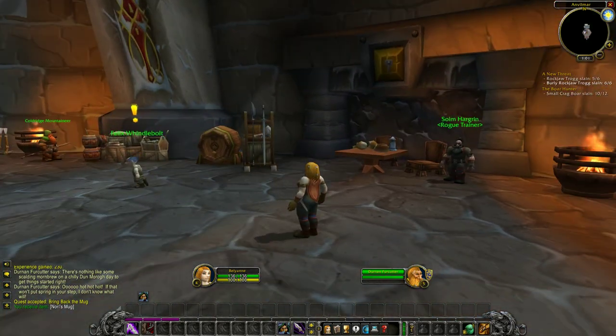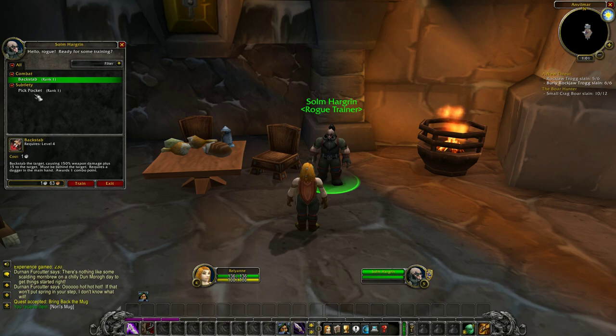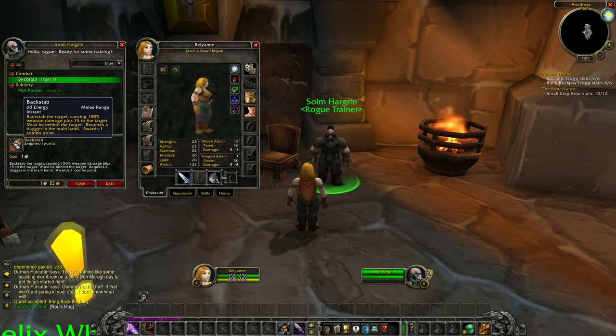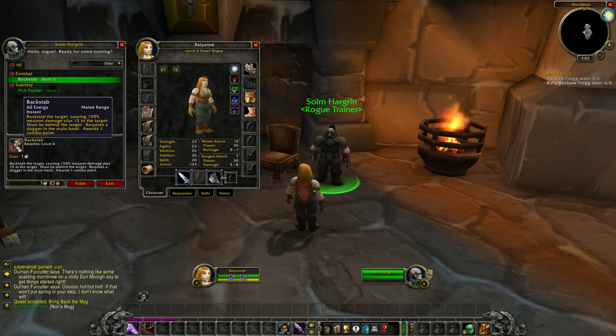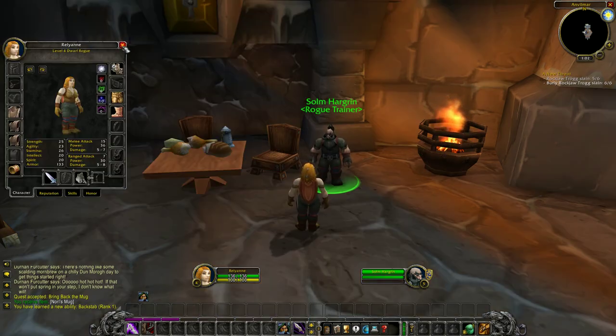Let's check our trainer. Backstab — which we can use from stealth. 'Backstab the target, causing 150% weapon damage plus 15 more damage. Must be behind the target. Requires a dagger in the main hand.' So we need a dagger in the main hand to do this ability and we'll do 150% of our weapon damage plus 15 more. Pickpocket could be fun to make some extra coin, but we don't have the silver to train it right now — we need to sell some stuff.